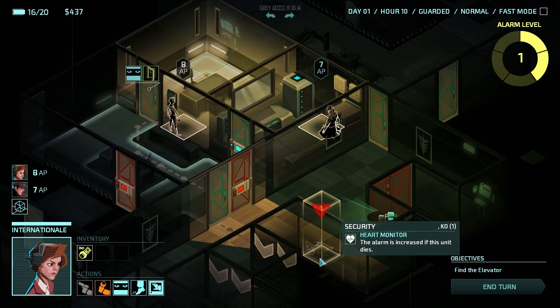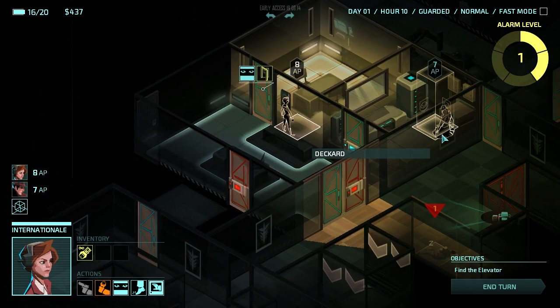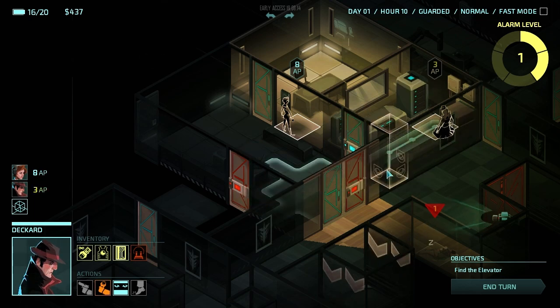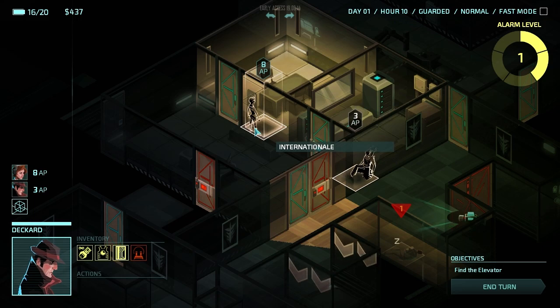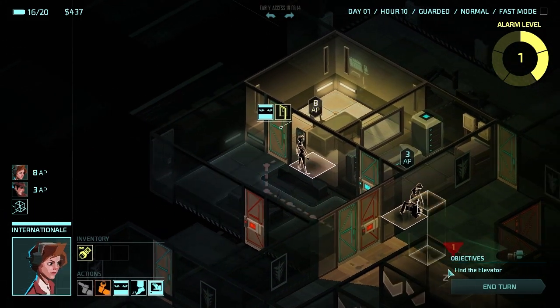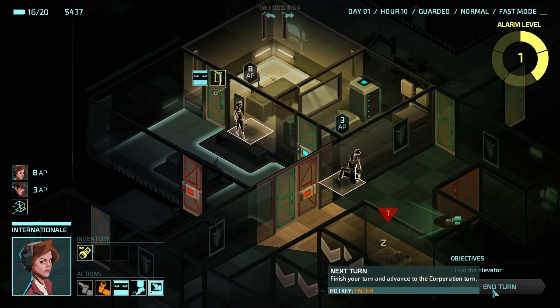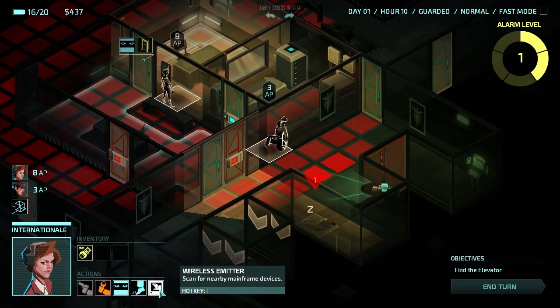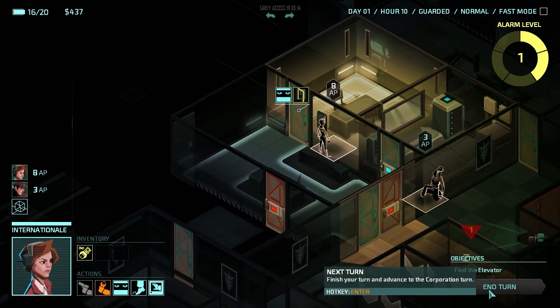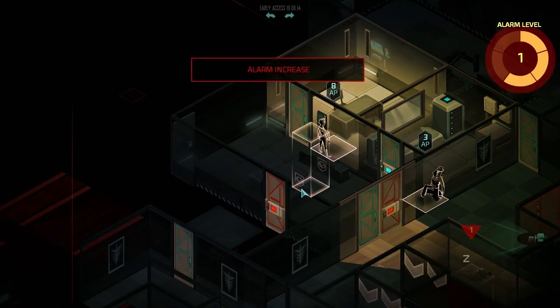Oh, my inventory is full. I can upgrade inventory in the field for some cash. That guard's going to wake up soon — that's not so good, he'll probably come through this door. Internationale doesn't have a pass card but she can hack. Let's leave her there for now and see what this guard does when he wakes up.